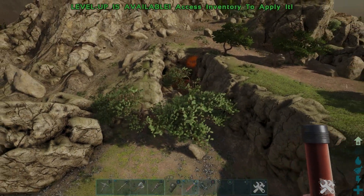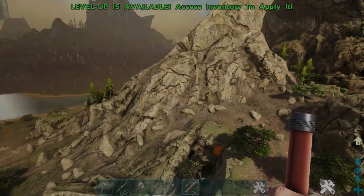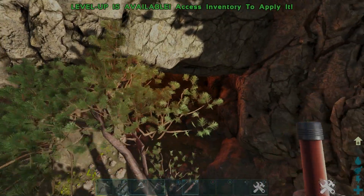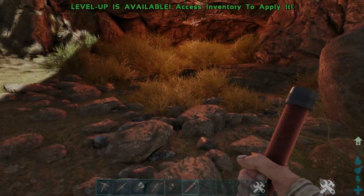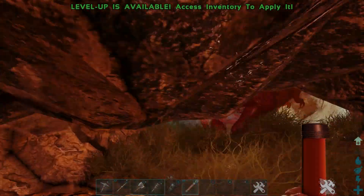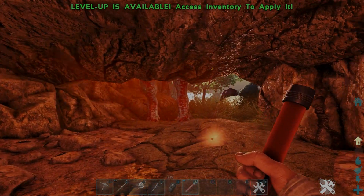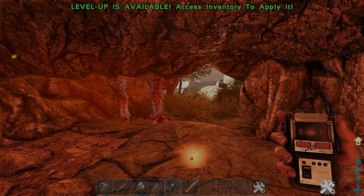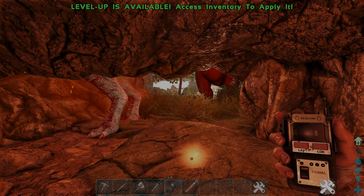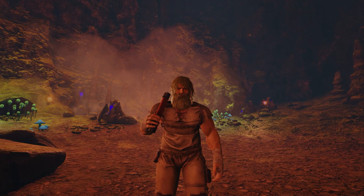The cave entrance is right here - it does ditch down and there is a tree blocking the entrance so keep that in mind. There are T-rexes here. I've lit the entrance up so you can come in - T-rex can't get in luckily. That's an alpha carno as well and he can't get in. The coordinates for the entrance are 23.6, 77 - barely any change, I just wanted to show you exactly where the entrance was.